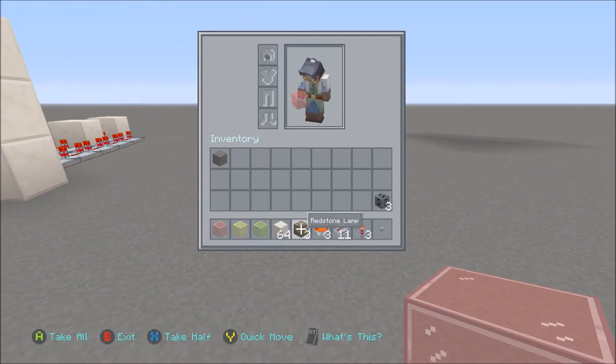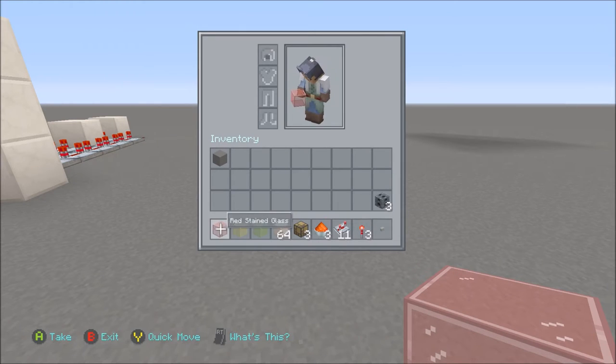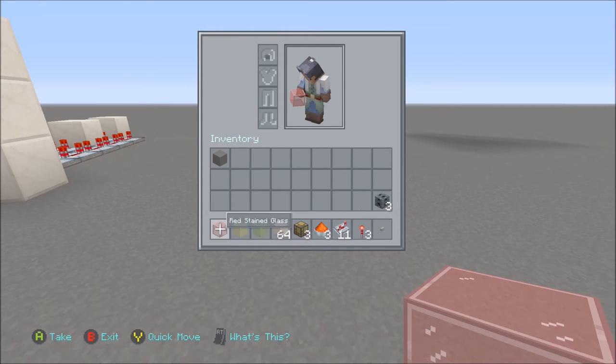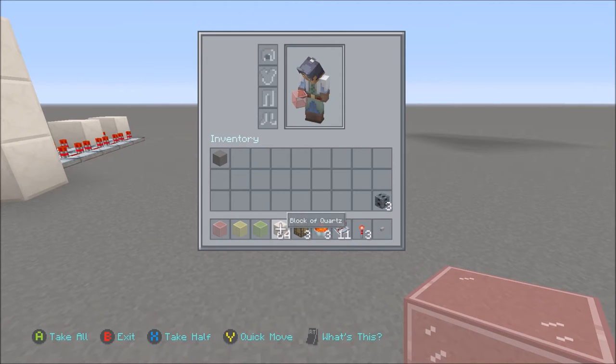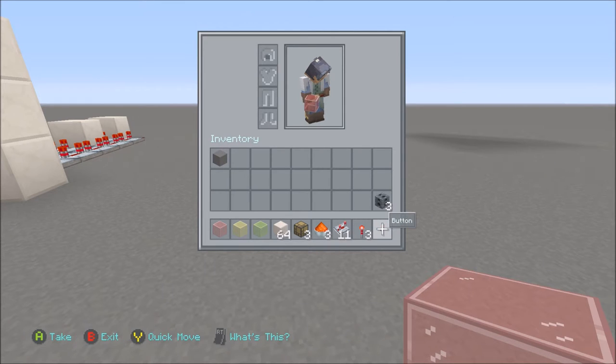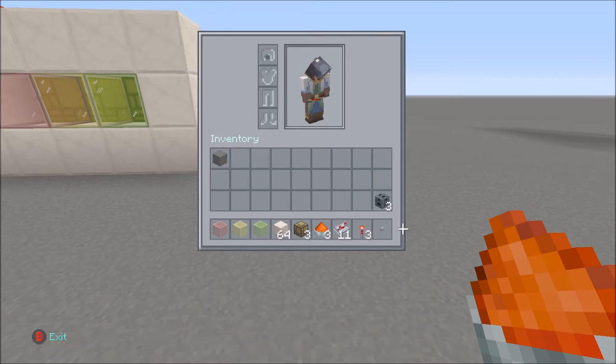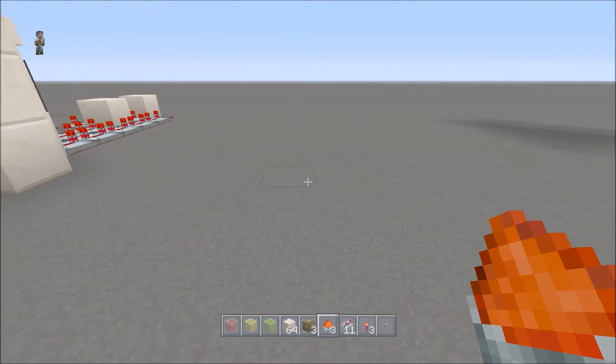Alright, so what you're going to need for each one - this is the exact same for each, the only difference is the vertical one has the note blocks. You're going to need: one red stained glass, one yellow stained glass, one green stained glass or lime green, about a full stack of blocks, three redstone lamps, three pieces of redstone dust, 11 repeaters, three torches, one stone button, and three note blocks for the first one. If you want to build both, just double these.